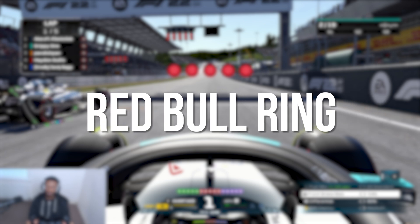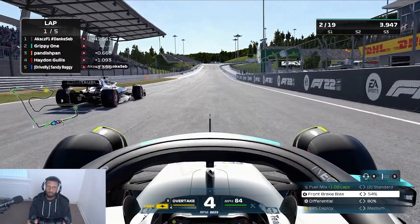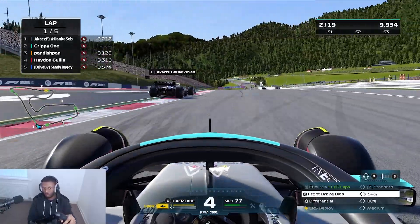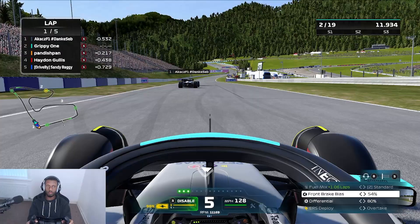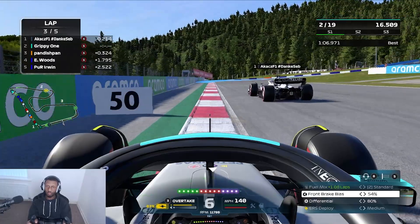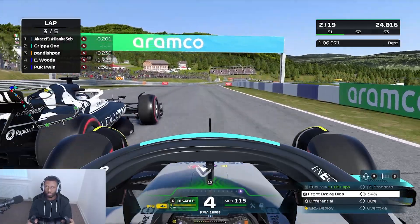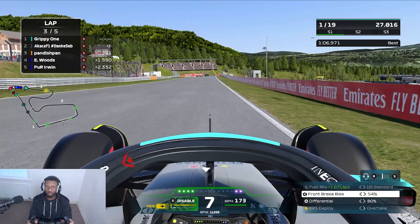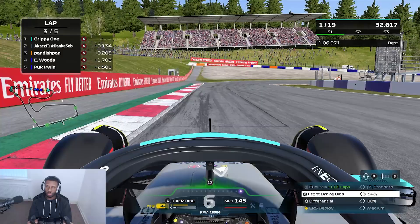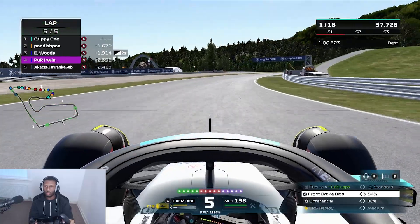Next up is a familiar track in these open lobbies — the Red Bull Ring, starting in P2. Let's see if we can redeem ourselves from last time when we spun on the final lap. We defend from the McLaren who got a slightly better start, and that's pretty much how it stays for the next couple of laps: Alfa Tauri, myself in the Mercedes, then the McLaren. Going into turn three he takes a tighter line and gets a bad exit, so we use that momentum to make the move — we've got enough ERS and DRS, easy pickings.